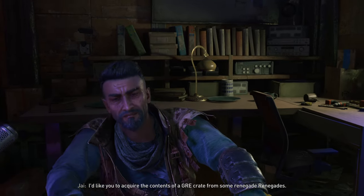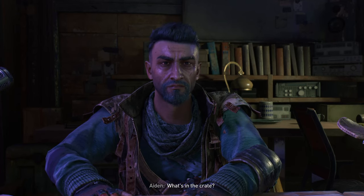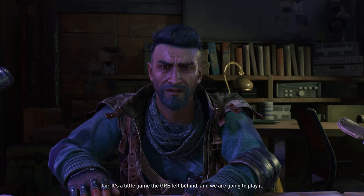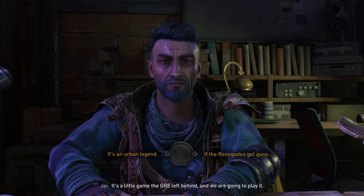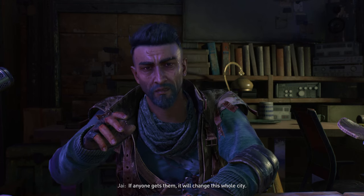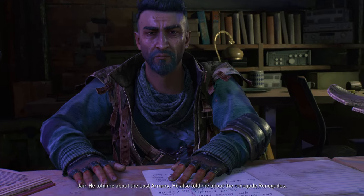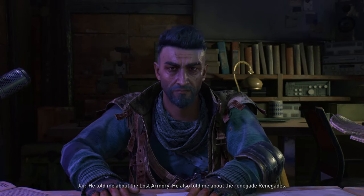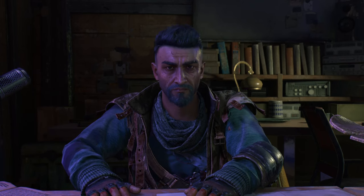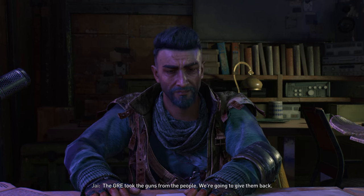'What do you need me to do?' 'I'd like you to acquire the contents of a GRE crate from some renegades — buy it, steal it, take it; I don't mind which.' 'What's in the crate?' 'Information that will lead us to the guns — it's a little game the GRE left behind.' Hidden guns — if the renegades get those, if anyone gets them, it will change this whole city. 'The guy that owned this was part of the detail that took the guns — he told me about the lost armory. He's dead now.' 'When we get that armory, the GRE took the guns from the people — we're gonna give them back.'